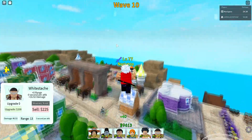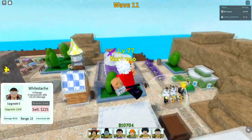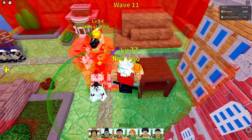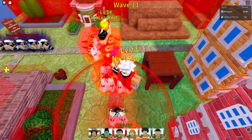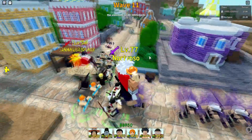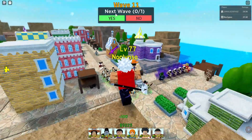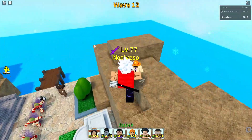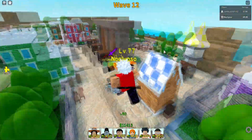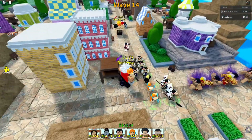1500 damage is good for beginner stuff but when you get to waves where enemies have 60k HP, that's nothing - it's pointless. Whitebeard is considered one of the strongest characters in One Piece. His devil fruit - the Tremor Tremor fruit, or Quake fruit - basically lets him hit the air and cause shockwaves. It's a weird power but it's really op. He can cause earthquakes and stuff.